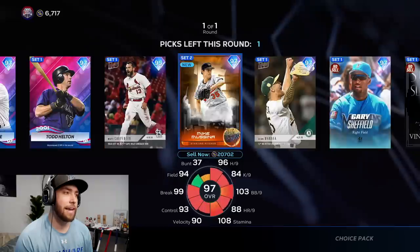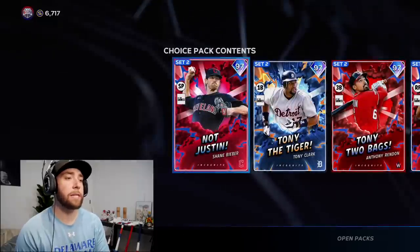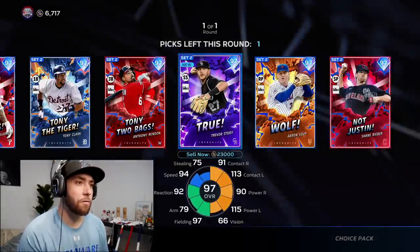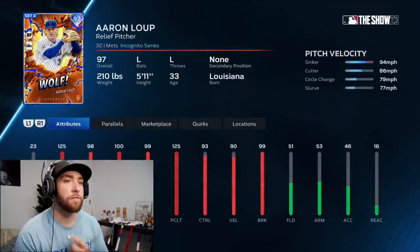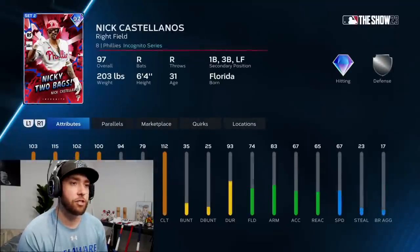I'm going to go ahead and take Mike Mussina. Trying to get as many Kaiju cards as possible right now — give me all of them. Now our Season 2 XP Reward Path Incognito pack. This is the first good XP Reward Path pack we've unlocked so far for this set and season. My first choice out of here is probably Aaron Loop — 125 hits per nine. Nasty card right here.